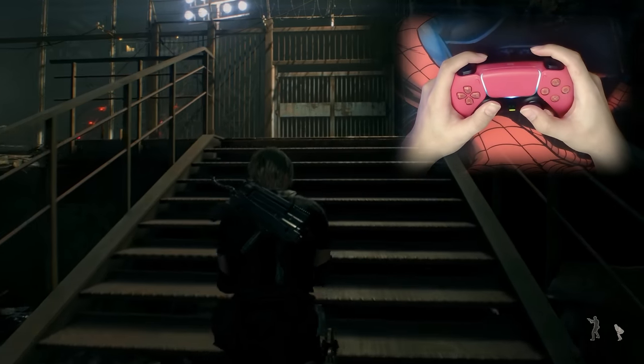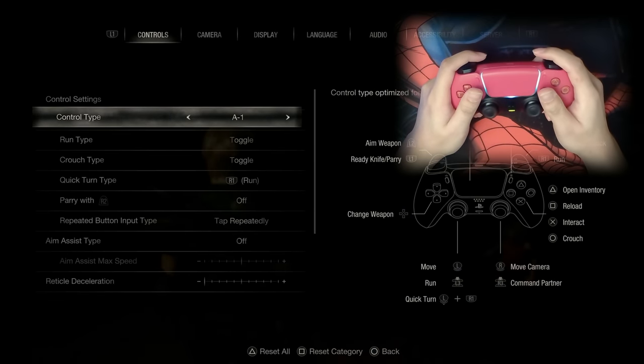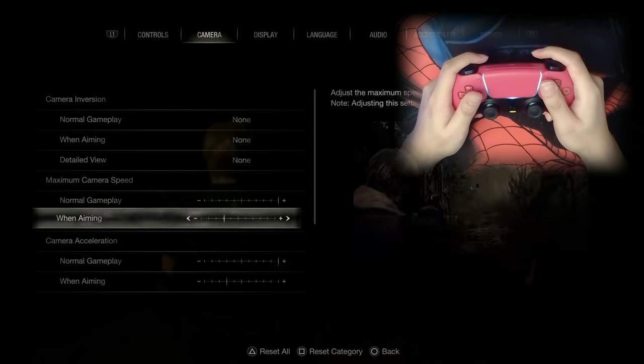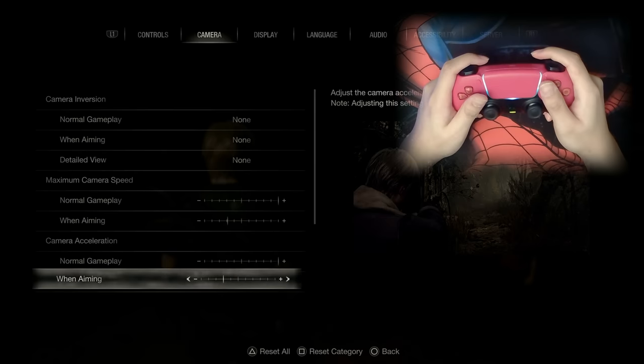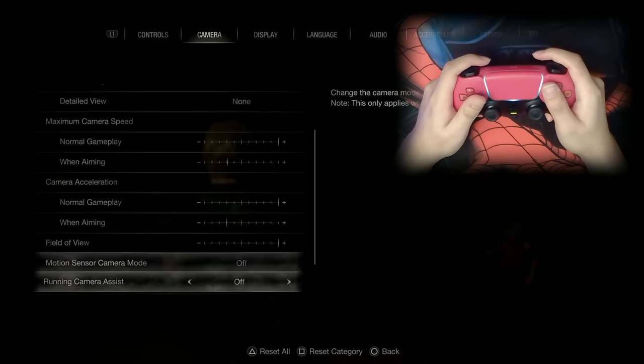Now in order to do this skip you want to do a few things. First you want to go to your settings. Under camera you want to turn the normal gameplay and camera acceleration all the way up. The aiming does not matter, you can set that to however you like.